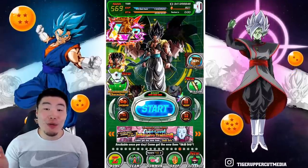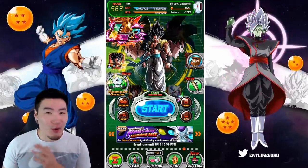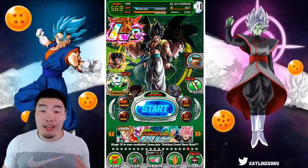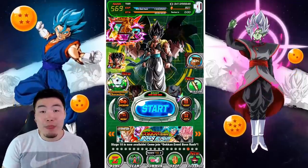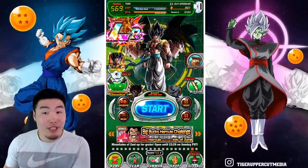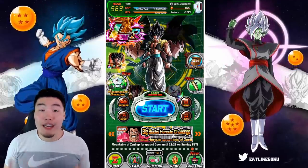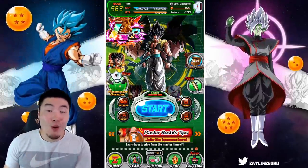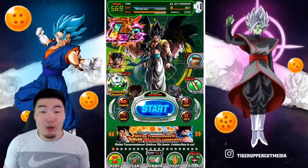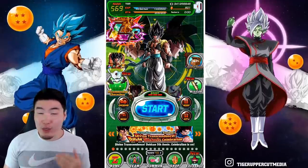Welcome back to another Dokkan Battle video. Today I want to quickly talk about those special five-year coins that we've all been collecting since the anniversary started — what to buy with them, what the focus should be in the Baba Shop, and which things to maybe stay away from. I've been getting a lot of questions about these coins recently, and this video is targeted towards newer players and beginners.